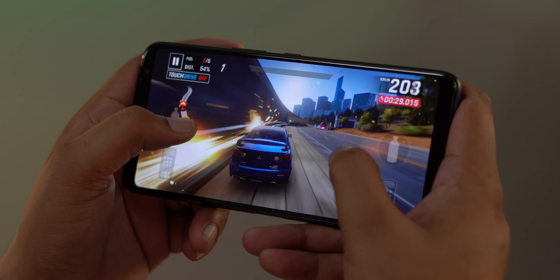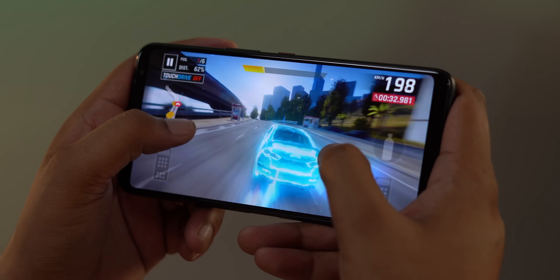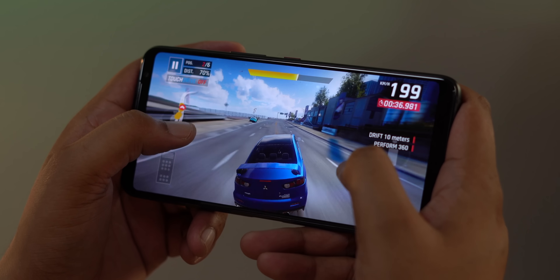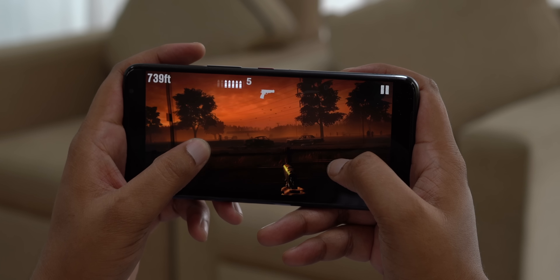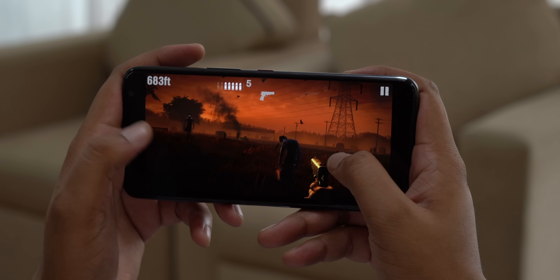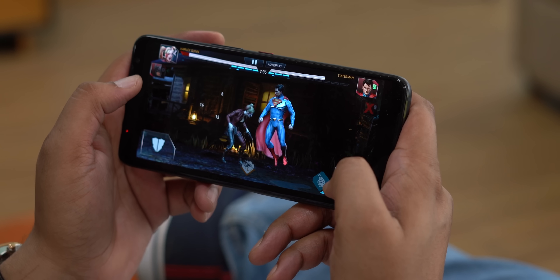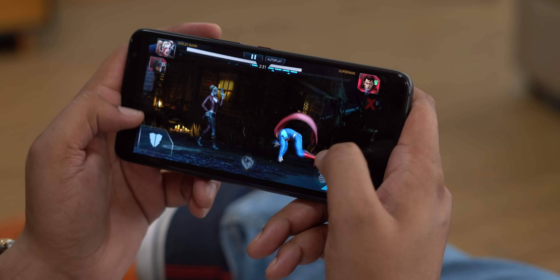I also played Asphalt 9, another intensive game that looks amazing on the ROG Phone 3 with high graphics and very smooth gameplay. I also wanted to test a few 144Hz games so I downloaded Into the Dead 2 and Injustice 2. Both games look and feel awesome — responsive and everything just flows. I especially like the great combo of high graphics and high frame rates in Injustice 2 because it looks crazy good; all the action and movements are very clearly visible thanks to the high refresh rate.